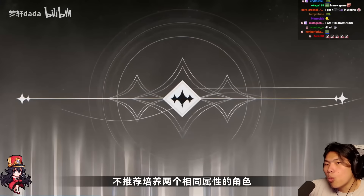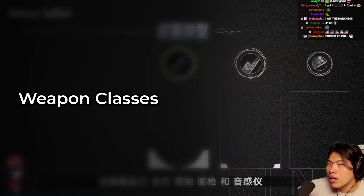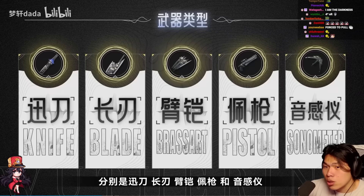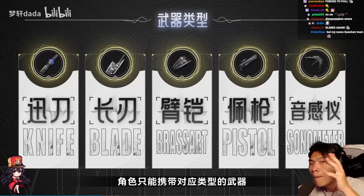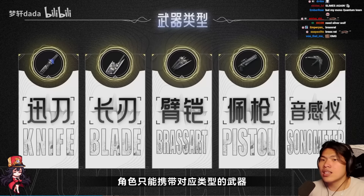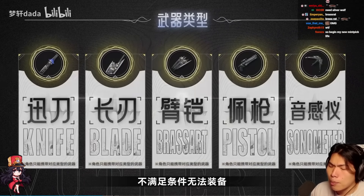For weapon classes, there are only five: sword, blade, broadswing, pistol, and sonata. Sword, blade, and broadsword are your offensive close-range weapons. Pistol is long-range. The sonata is like your support weapon, which Baizhi uses. Units can only use the weapon type they are assigned. The three melee weapons can do a plunging attack; pistol users slowly descend while shooting mid-air when you jump; the sonata user slowly jumps upward before coming back down.